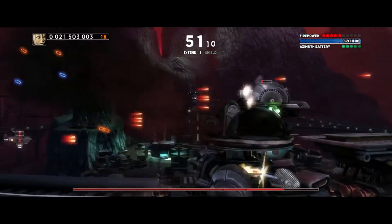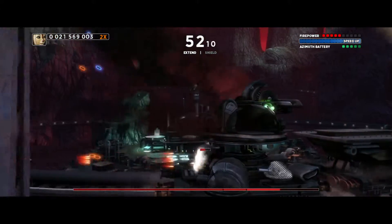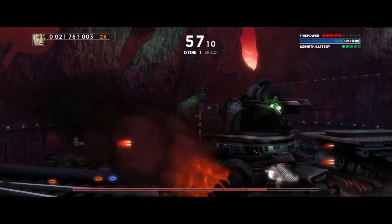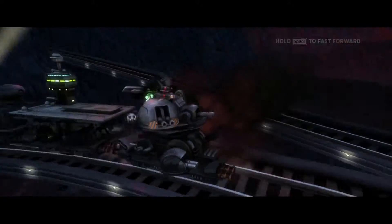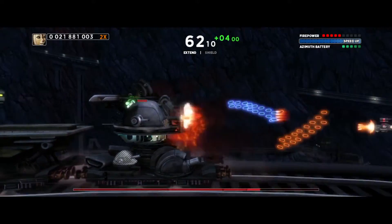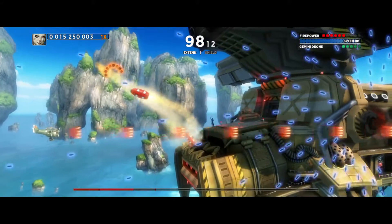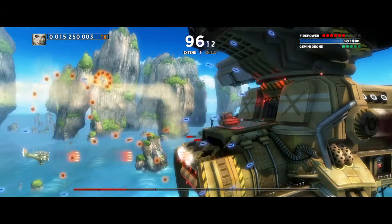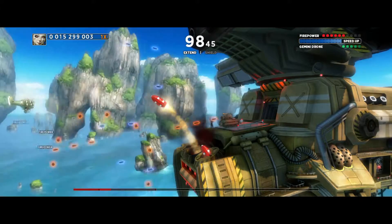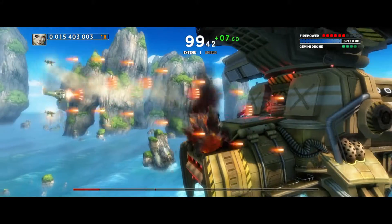Just because it looks beautiful, the gameplay doesn't suffer. There are a variety of different planes to use — mainly three — but you also have different skins for each one. There are seven characters to choose from, and each character has their own ultimate ability, which could be a giant rocket flying out of your plane, or a shield, or something like that. You also have an ability to rewind or slow down time, which makes this game a bit unique — I haven't seen that in a shoot-em-up before. With bullets just everywhere, it's great to slow down time and slowly move through them.